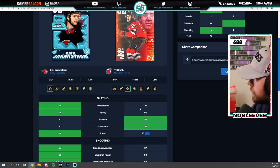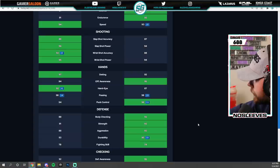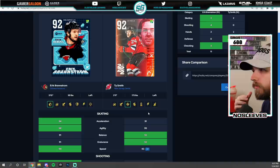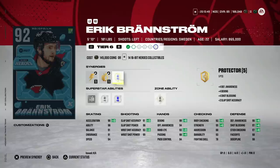Another reason this event feels lackluster: comparing Brandstrom to Ty Smith, who has Distributor activated, Smith only has one less speed with a much bigger acceleration increase. Smith's deking is just under at 92, offensive awareness is higher, and his body checking and strength attributes are actually higher. Ty Smith is five-eleven versus Brandstrom's five-ten — basically a one-inch difference. Defensive awareness is also higher on Smith without any synergies beyond Distributor, so there's just not a ton of reason to go get Brandstrom if you already have Ty Smith.